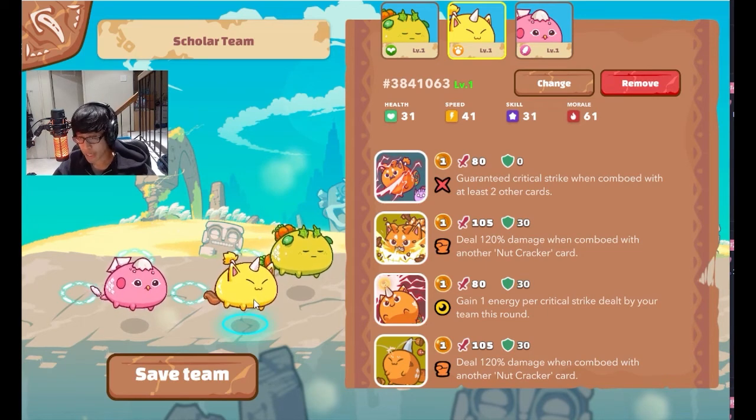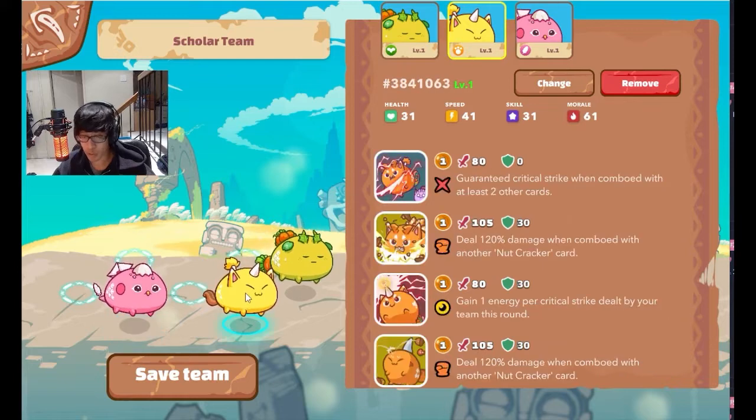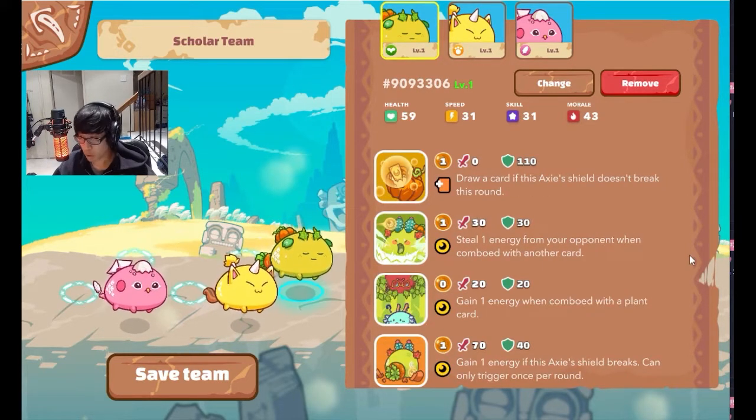You have two threats: you can choose to go backdoor with this blackmail egg combo, or you can go through the front for big damage, and the plant is there to help you wall up a little bit.